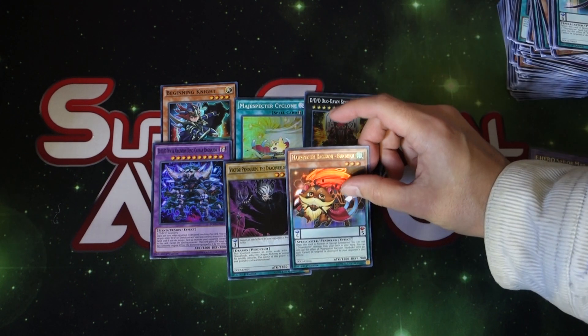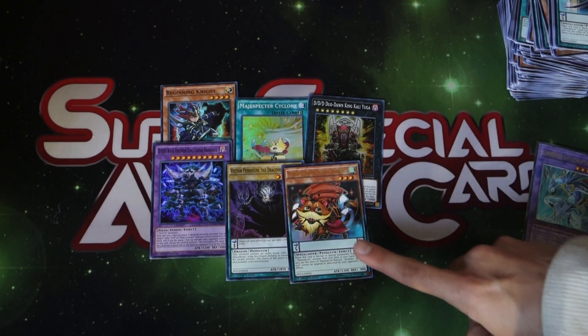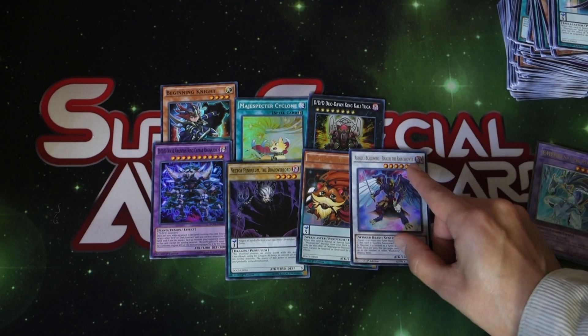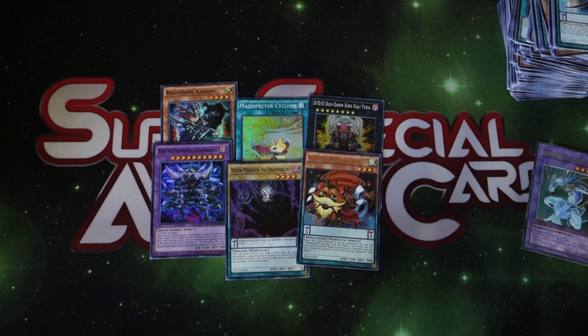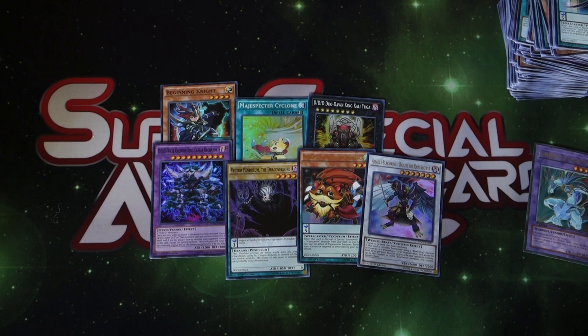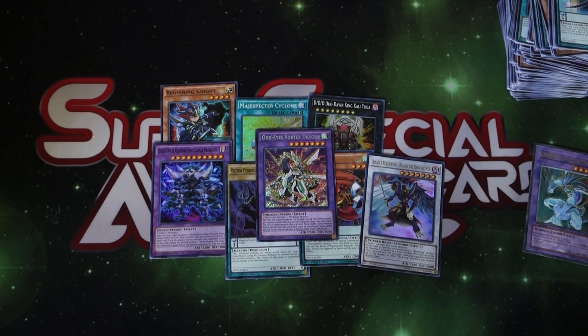Then we got the Magic Specter Bunbuku — the raccoon. And we got another Ultra Rare: the Rykiri, the new Blackwing support. And the Odd Eyes Vortex Dragon as our Secret Rare. How many Grand Horn of Heavens did we get? We got four copies — four copies of Grand Horn of Heaven. These are excellent common cards; if you see these for like ten cents at your locals, pick them up. They're definitely worth a buck or two.